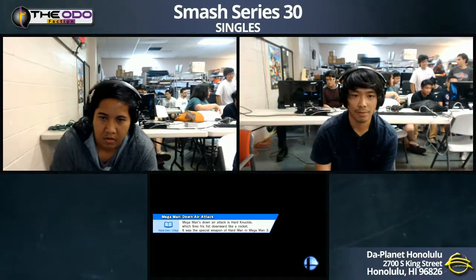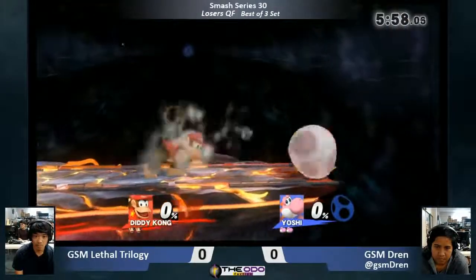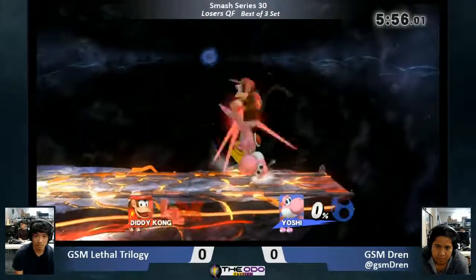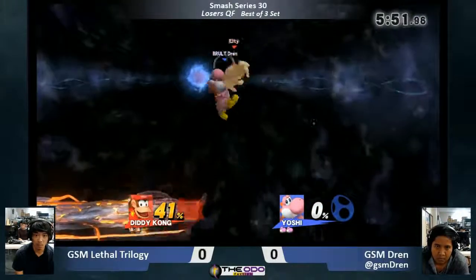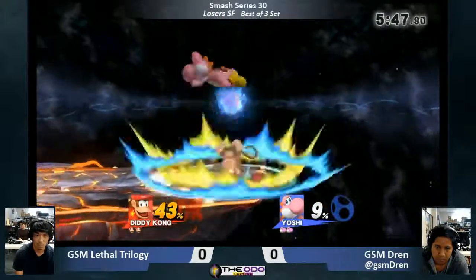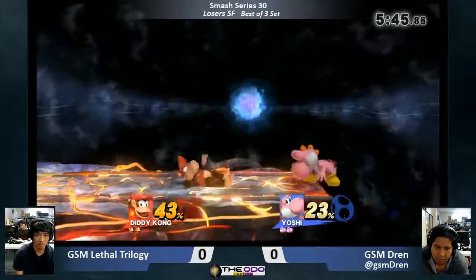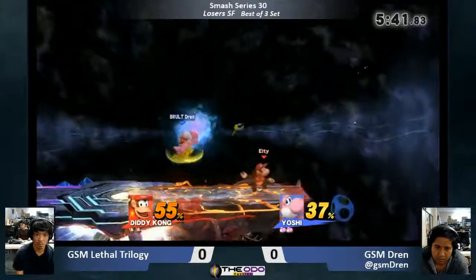The way dren plays is that he's very agile in the air. He loves to approach with air dodge and then like nair on the ground. I can tell you that lt was not looking forward to this matchup. If dren had gone just for a nair it would have worked a little bit better, but lt's keeping the reverse stage position right there, keeping dren off.